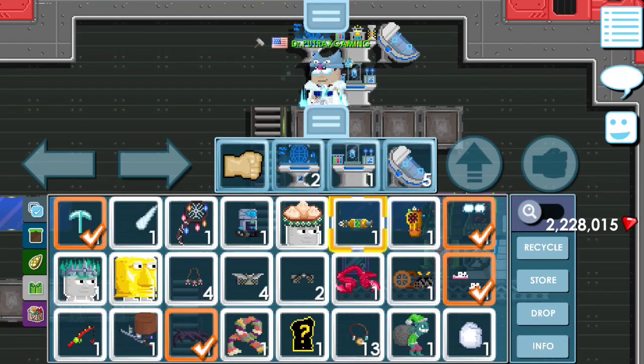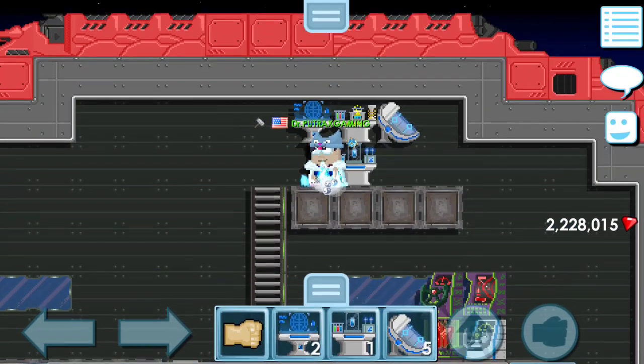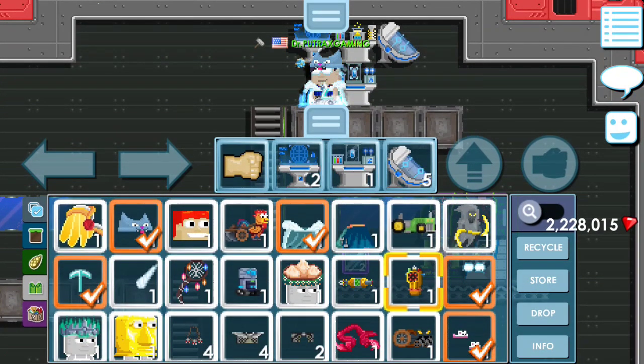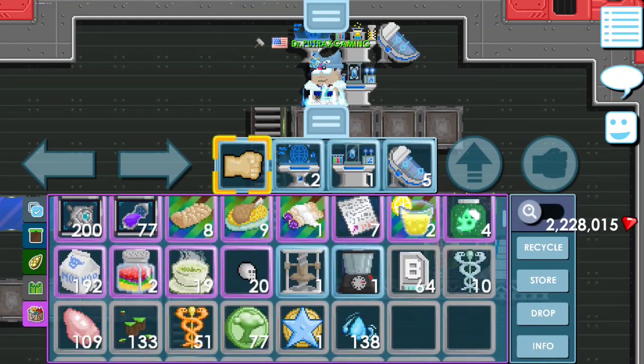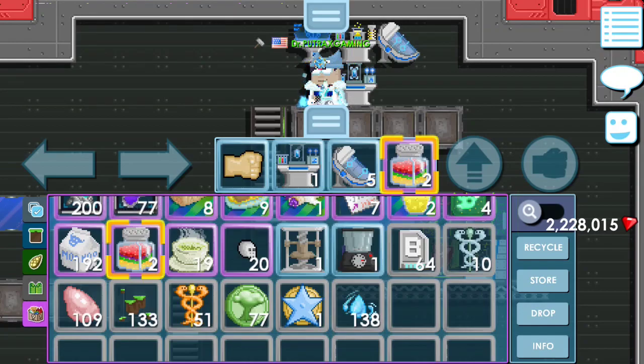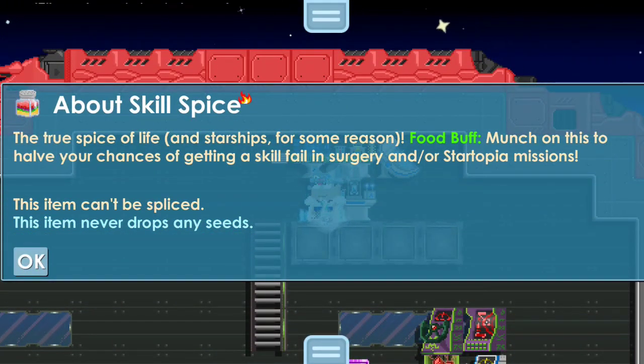Item ini bakalan berguna banget bagi kalian yang masih pemula melakukan Startopia, karena skill fail yang kalian terima bakalan lebih banyak ketimbang player yang sudah sering melakukan Startopia. Dan ketika ketiga item itu masih gagal atau kalian masih menghadapi skill fail, kalian bisa menggunakan Skill Spice. Kalian bisa beli Skill Spice di harga 2,5 sampai 3 WL. Fungsi dari Skill Spice memungkinkan kalian mengurangi 50% skill fail ketika melakukan Surgery maupun Startopia.